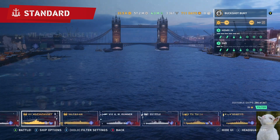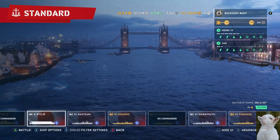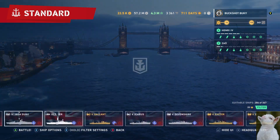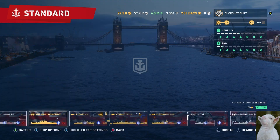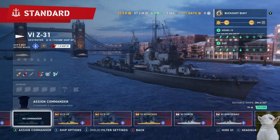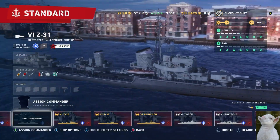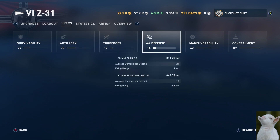Thanks for joining me on my crate opening — even though I got kind of dogged on, it was worth the try. I seriously wanted the Jean Bart just for bragging rights, but I don't think that's gonna happen. At least I didn't get the Tiger 59 — what a disappointment of a boat. I got the tier six so I don't have to grind to get to seven and eight in the end.